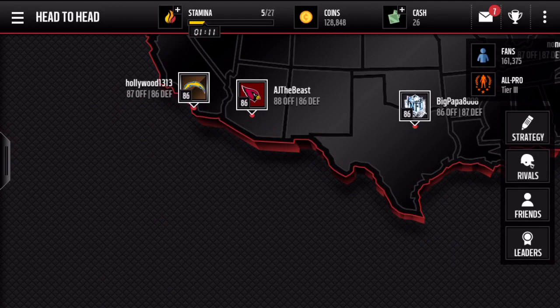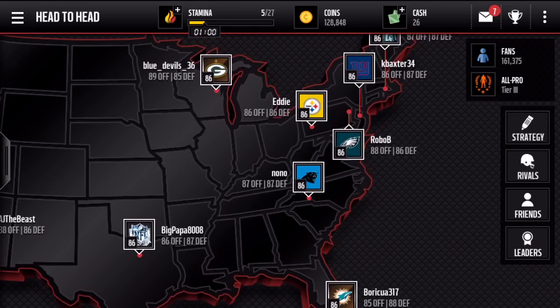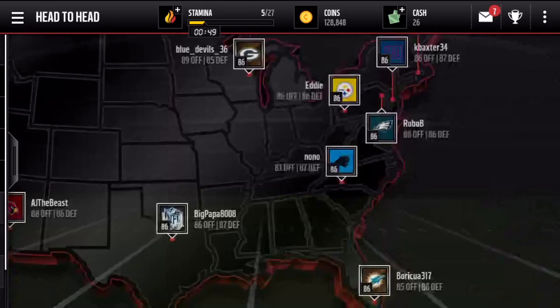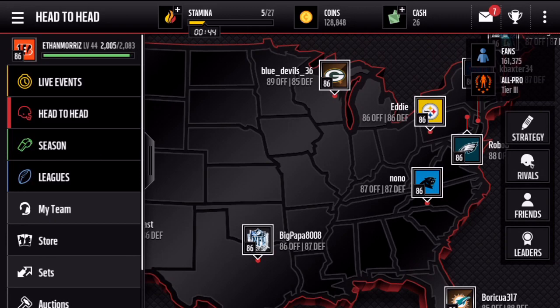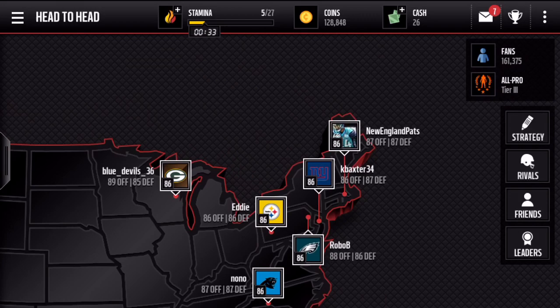The next tip is head to head. You can play other players and get bonuses just like in season play, and you can stick them in sets like NFL Moments and get those rewards as well. Head to head doesn't bring in a lot of cash directly — it only gives you about 200 coins — but it's good to do it too because you get the challenges a lot as well.